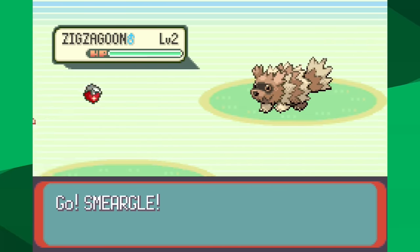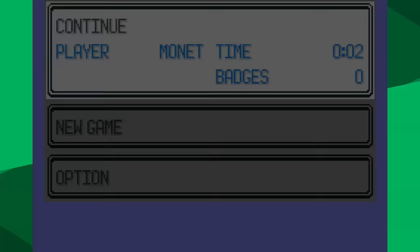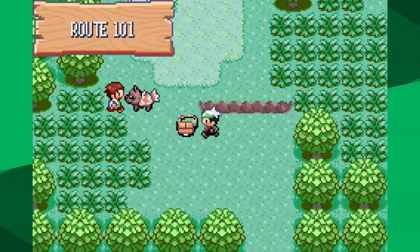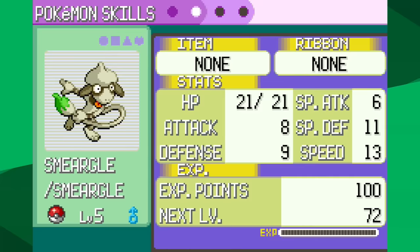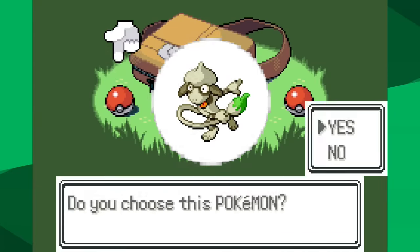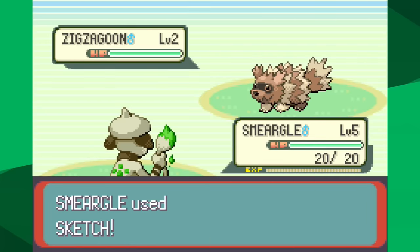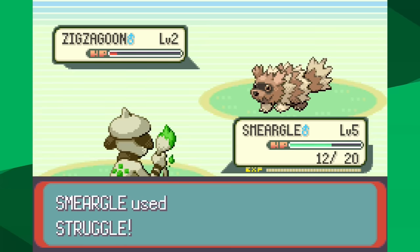Sketch works a lot like Mimic — not the broken version of Mimic from Generation 1, but the modern version of Mimic, with one key exception. Mimic copies the last move that was used temporarily. Sketch does so permanently. So our moveset has gone from 1 to any move in the game. With the exception of Struggle, Smeargle can copy any move, so long as it is used before I use Sketch.